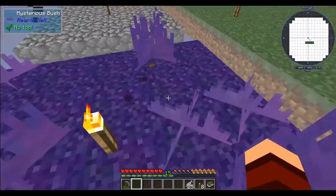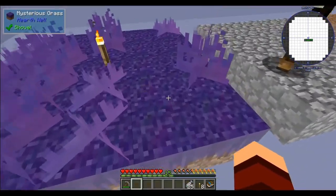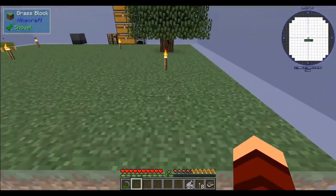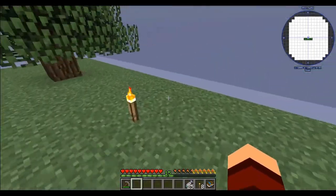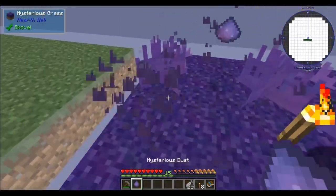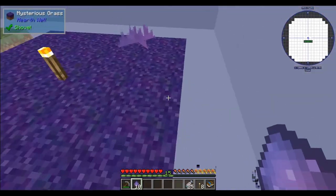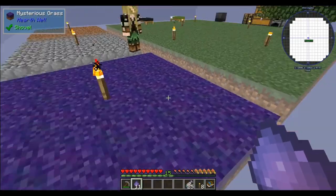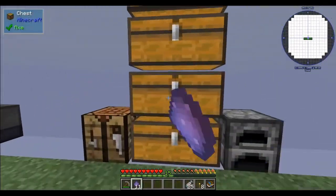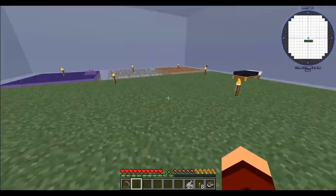So I got our little mysterious dust pad — or mysterious grass, whatever this is called — going. I had to kind of walk it over from here and then fixed all this because it was bugging me. For anybody who's not real familiar with this, once you get this down, these little bushes slowly grow. When you break them, that's how you get mysterious dust, so we don't have to make those rods anymore to get it.